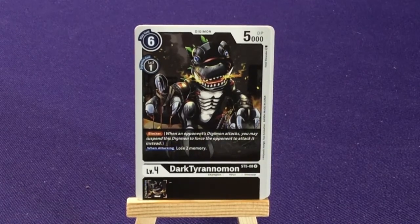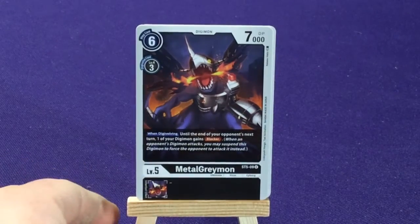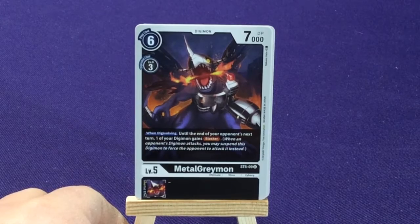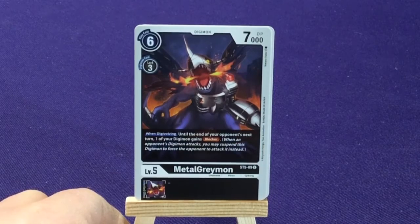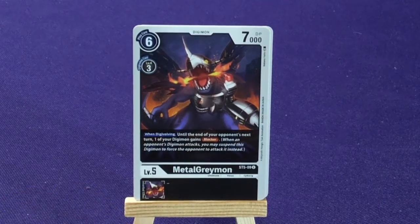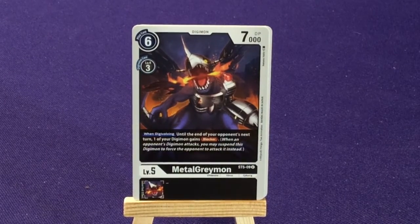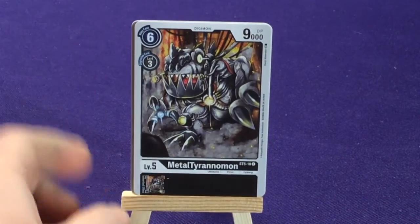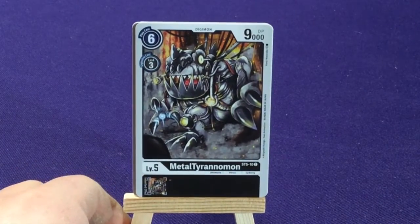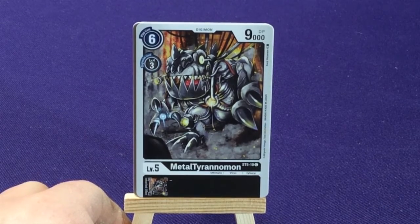We're going to get 4 copies of Megal Greymon. When link digivolving, until the end of your opponent's next turn, one of your Digimon gains Blocker. We're hanging out that Blocker — this is another purple version of him, the virus version. Next Ultimate: we're going to get 4 copies of Megal Greymon as well. Nothing special about him really, other than some beefy stats.